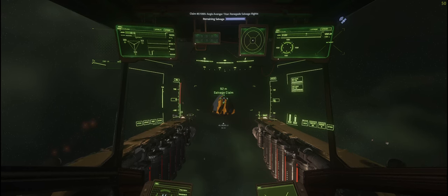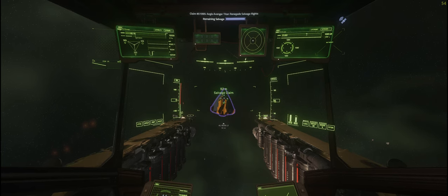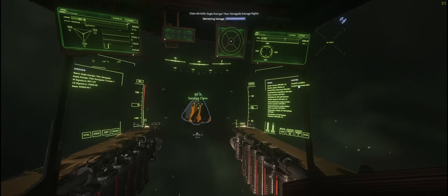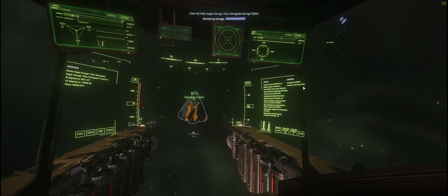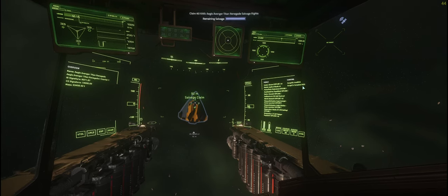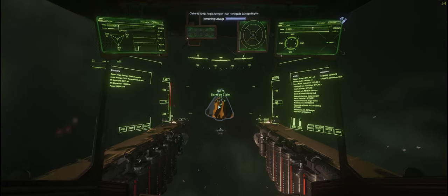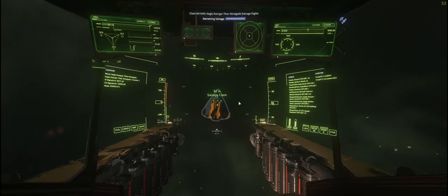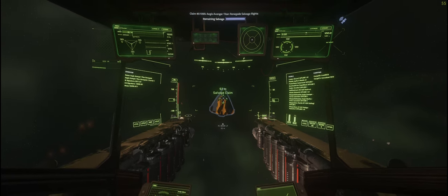We've arrived at our salvage claim. One of the first things you're going to want to do is scan the ship. If you push V, it marks the actual ship. Hold down your left mouse button and it will cycle through the ship, telling you about it — as you can see on the left-hand side — and also what cargo it's got on it. Even the very cheap contracts have a limited amount of cargo. There's eight SCU of iron and one SCU of corundum here, so even these cheaper contracts you do get some cargo inside the actual ship.